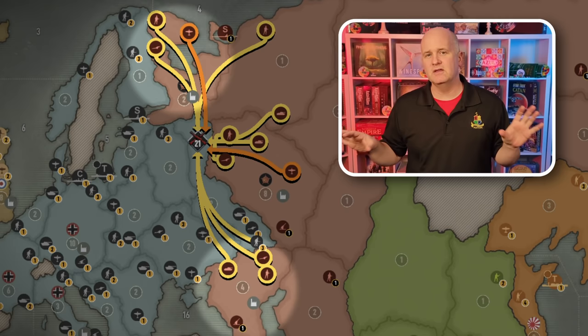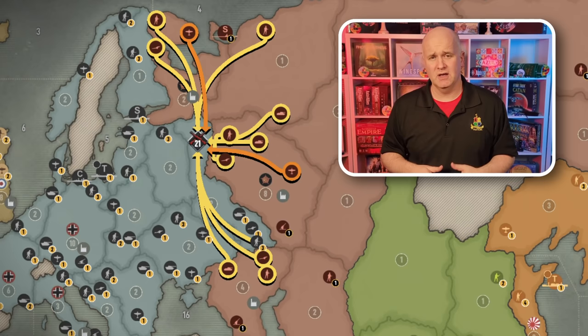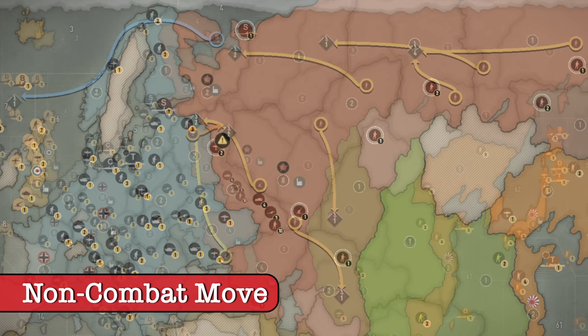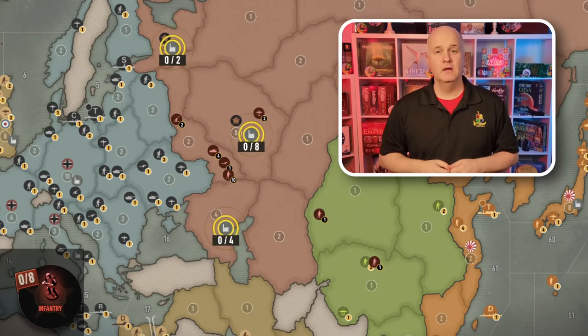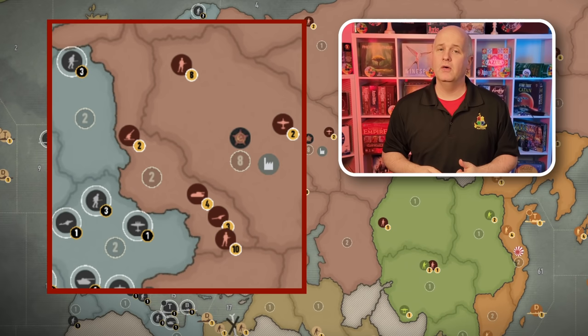Combat move: the units in West Russia are a must-kill for the USSR on turn one, and the more conservative players often abandon the valuable territories around it, thinking the big stack will be impenetrable and a deterrent. Not so much. The math is overwhelming for the USSR to take West Russia, but leaving Caucasus and Karelia empty is going to come at a high price. Non-combat: the entire Russian Navy joins the fleet in C-Zone 7. Both AA guns move into West Russia. Mobilized units — eight guys all go into Moscow.